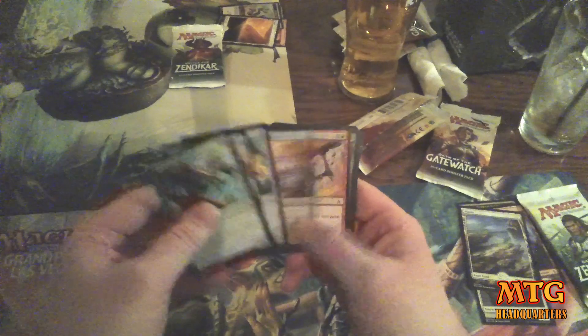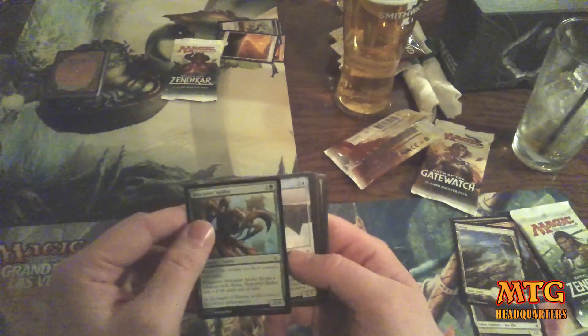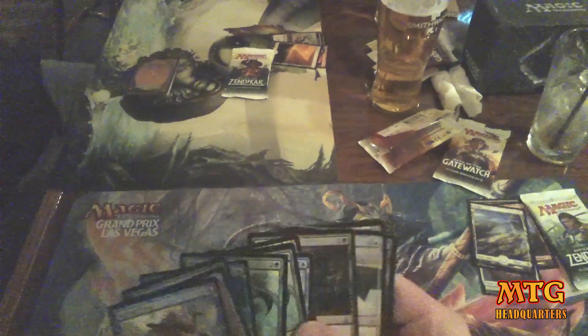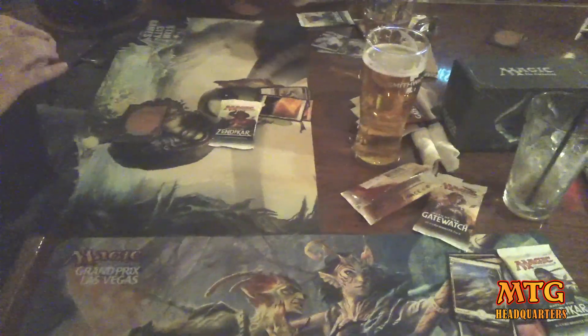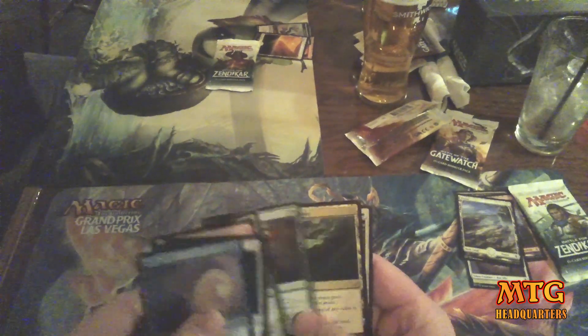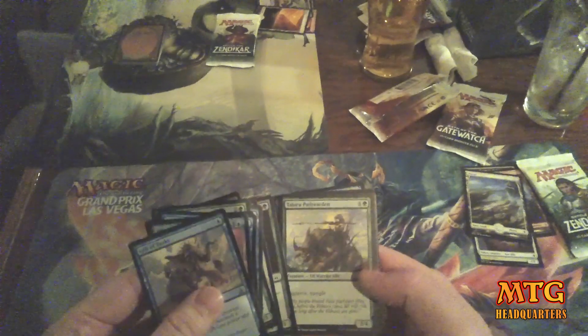Netcaster Spider and Gravity Negator are both good. Hada Freeblade Crawler is also good, Steep Glider — there's a lot of good stuff in this pack. I'm going to take the Netcaster I think, given I'm passing a lot of flyers too. I don't think there's anything wrong with double or even triple Netcaster Spider, especially if you can Lagac them up. Another Lagac — probably should have taken that. I take the Sweep Away instead. I think this is before the Pro Tour when I realized how good Saddleback Lagac was.